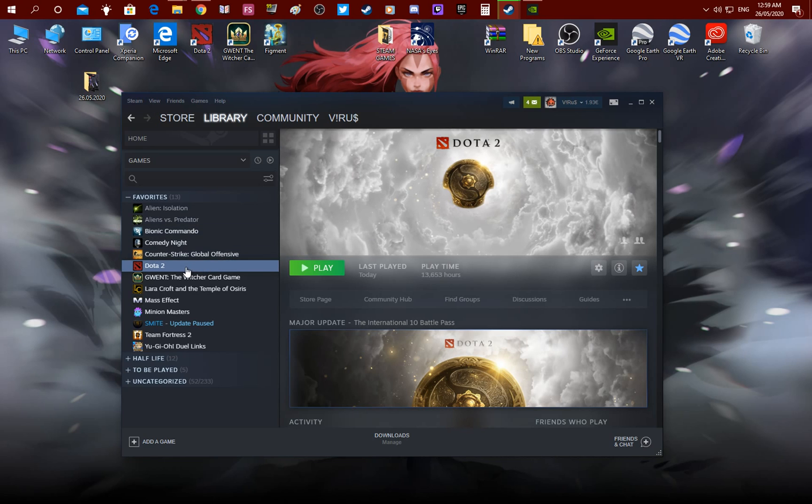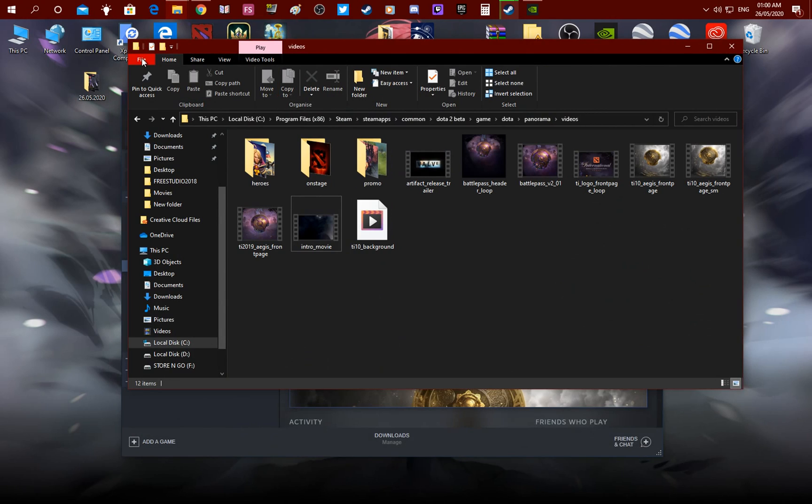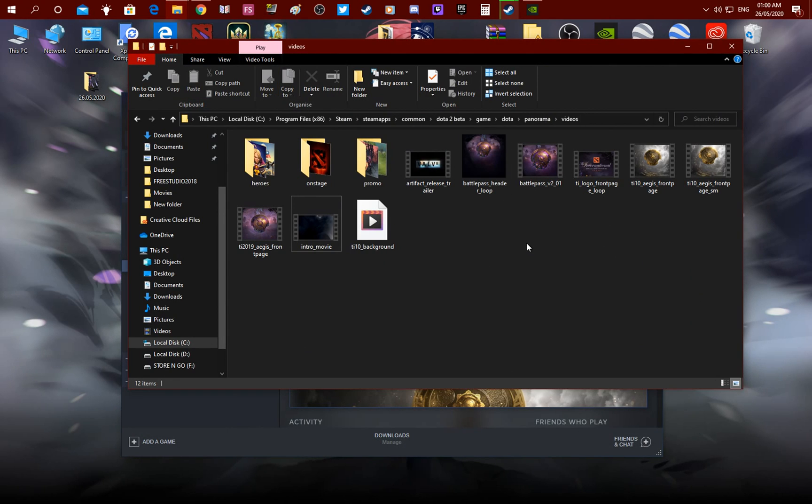What I did is I right-click on Dota 2 in the Steam library, then go into Browse Local Files, and that will open up this window. You gotta follow this path — I'll post a link in the description.